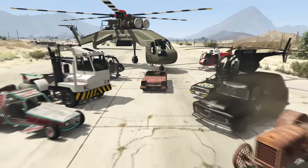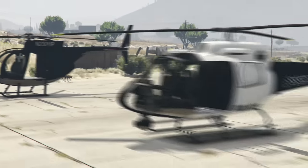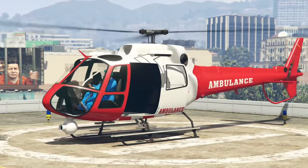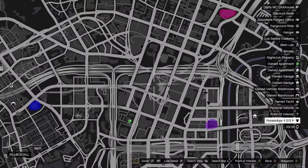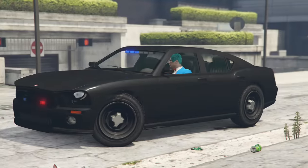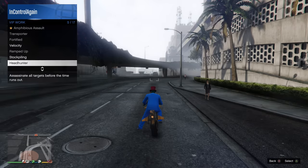The next vehicles are the Buzzard with no weapons, the Police Helicopter, and the Ambulance Helicopter. All these vehicles are pretty similar so I've put them all into the same section. These helicopters spawn on the roofs of these police stations. Although they can spawn pretty commonly, not many people know they're up there.